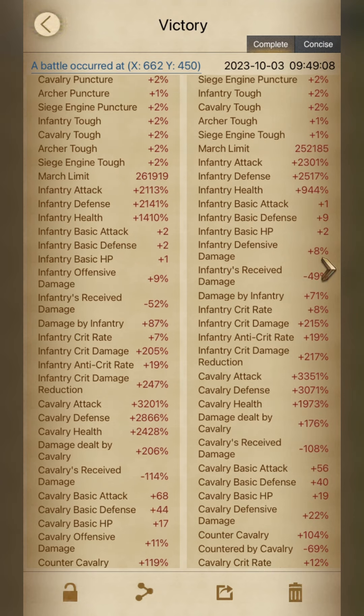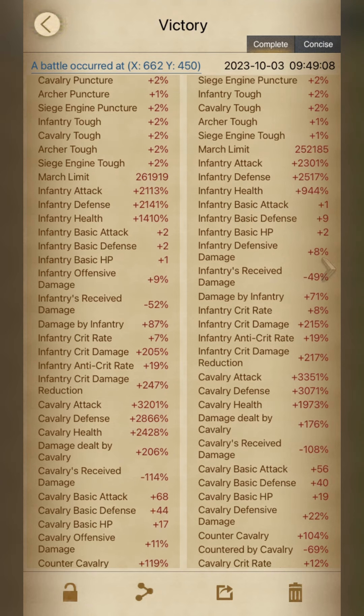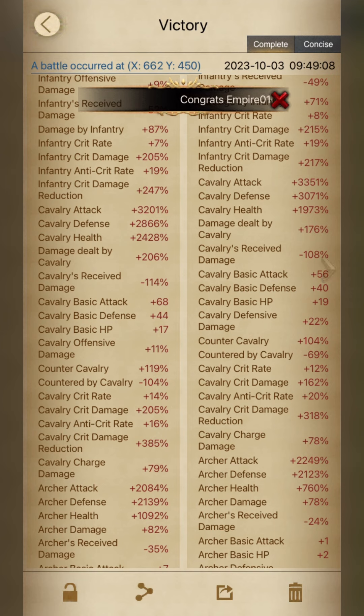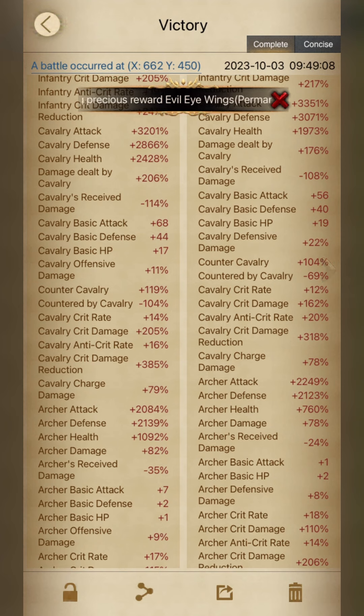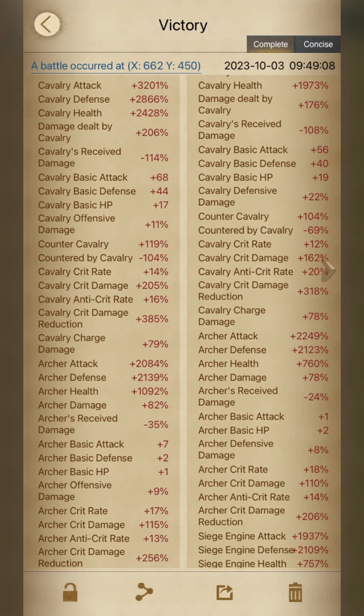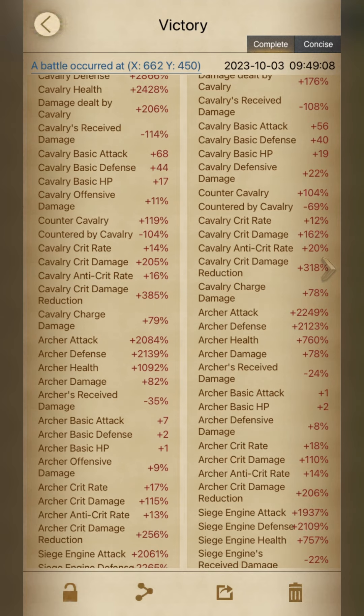My infantry is very good at defensive battles and performs very well for me. For cavalry, the main thing I'm focused on is damage and receive damage. My basic attack is quite low — I'm working on it to make it at least 100%, because 100% basic attack is needed for one-on-one battles to perform very well. Then comes basic HP — I'm also working on that, and I need it to be at least 25-30%.